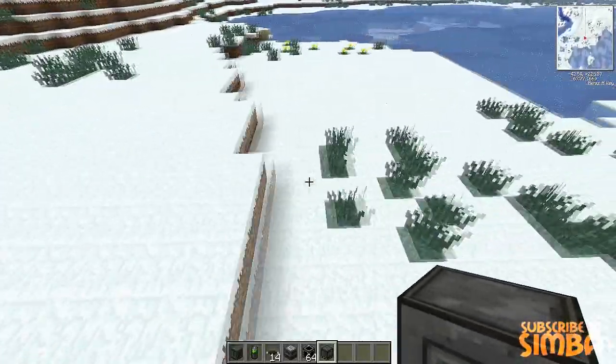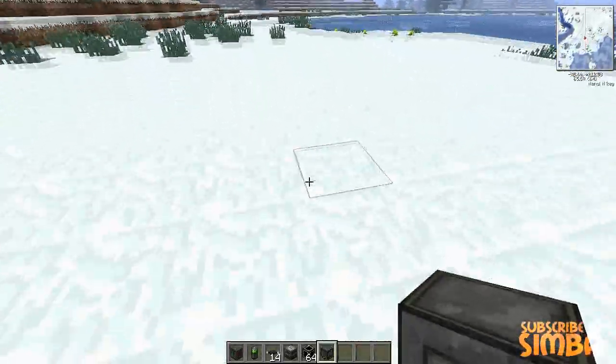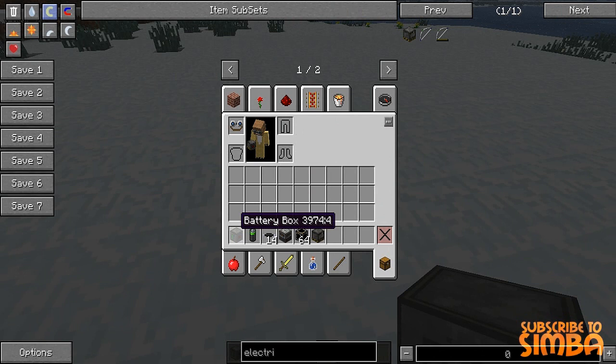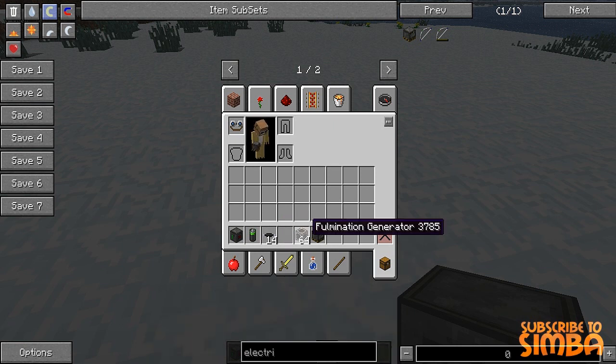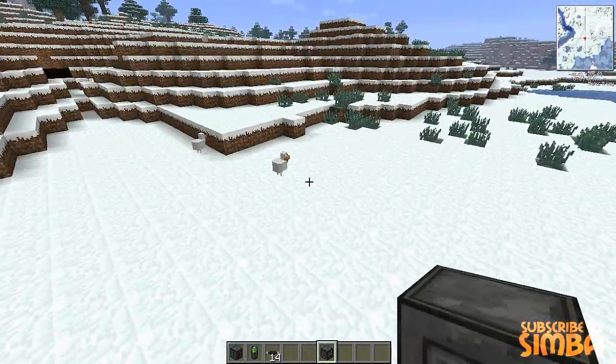What I have in my hotbar is a battery box, a battery, an insulated tin wire, an imprinter — I'm not gonna use that — and an electric furnace. So with those items I'm going to show you how to basically get some electricity in your Minecraft world.